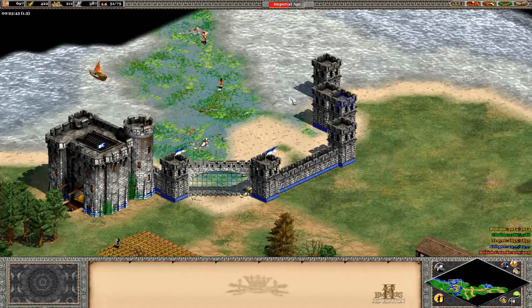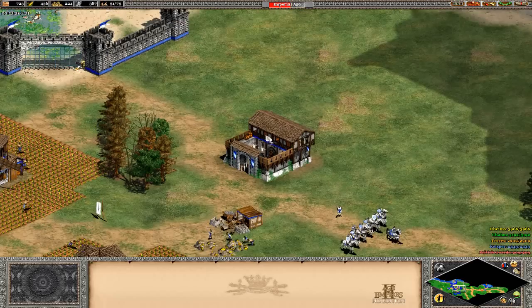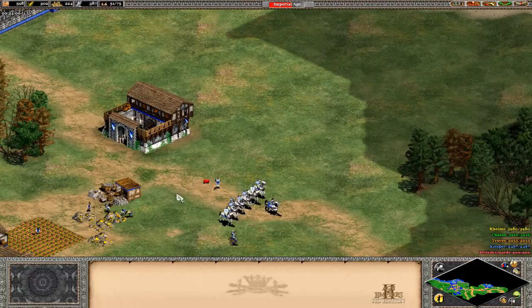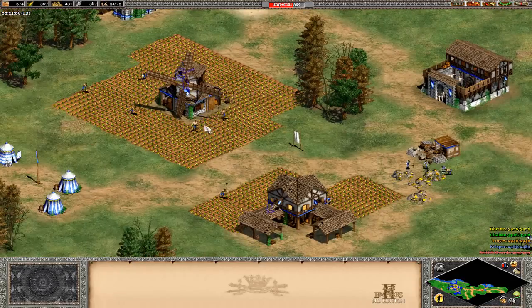So I don't really view using Halberdiers as cheating - it's just they're very cost effective and I would prefer to use them over skirmishers, freaking skirmishers, let's be honest here. So I'm just going to go with making an army of pikemen, which are eventually going to turn into Halberdiers.